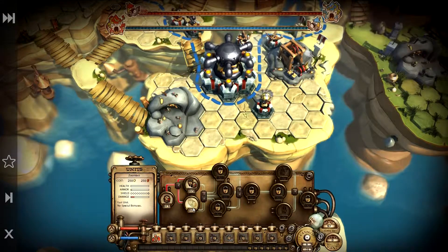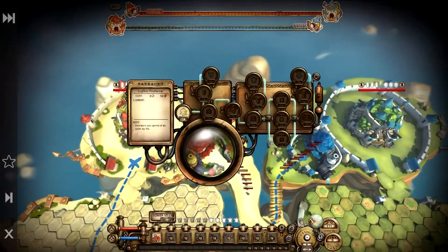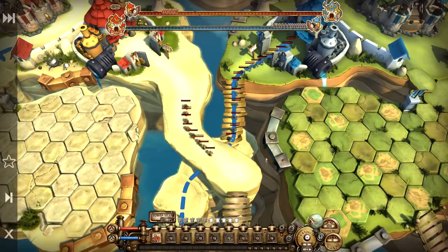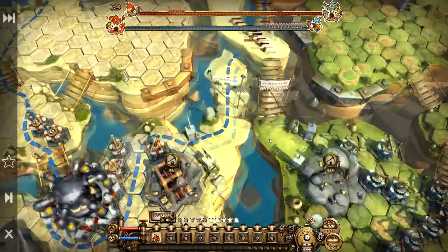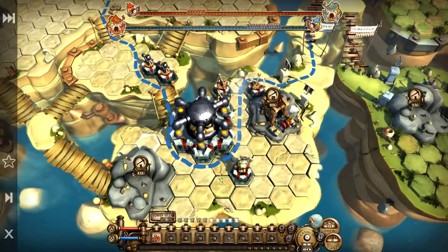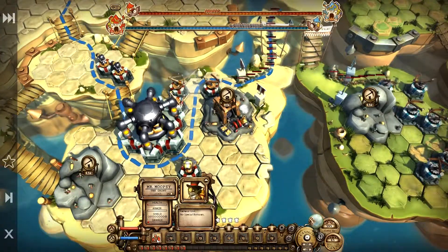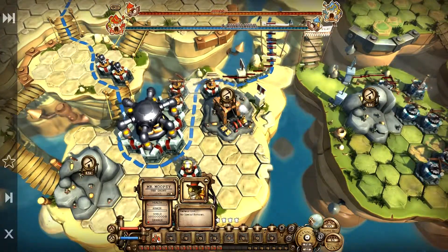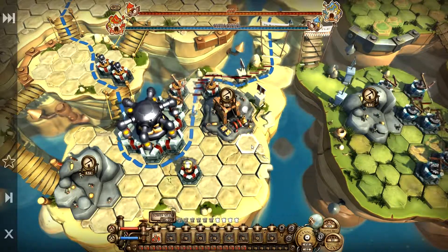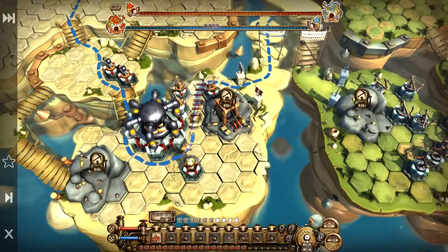Once we have enough battle points I will go for the zoom bot — it's faster — and after that we'll go for some upgrades, because you can never have too many upgrades. This will hold out nicely. Let's just start using the gold to send in more guys. I think we can afford to do it.